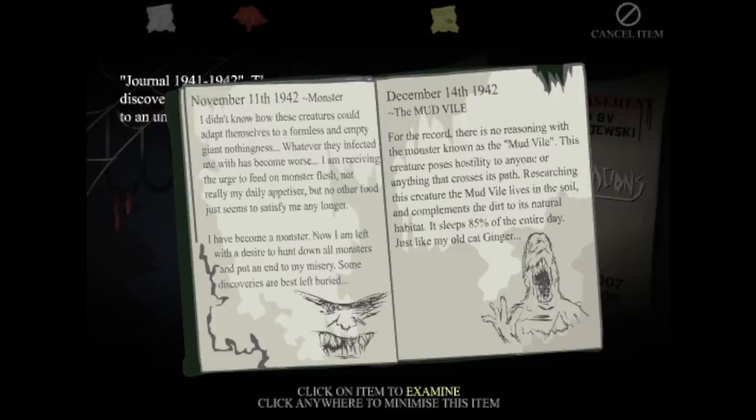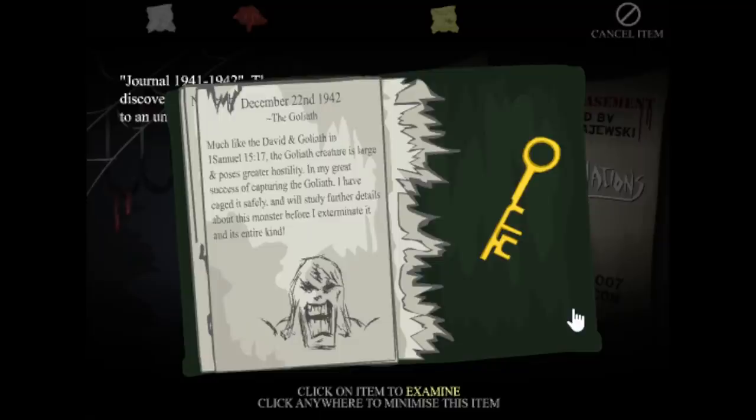The Mud Vial - for the record, there is no reasoning with the monster known as the Mud Vial. This creature poses hostility to anyone or anything that crosses its path. Researching this creature, the Mud Vial lives in soil and compliments the dirt in its natural habitat. How do we kill it with an axe if it's made out of mud? This text is very small, by the way - this is an old game. It sleeps 85% of the entire day, just like my old cat Ginger. The Goliath - much like David and the Goliath, the Goliath creature is large and poses greater hostility. In my great success of capturing the Goliath, I have caged it safely, and will study further details about this monster before I exterminate it and its entire kind. Thanks for the key.